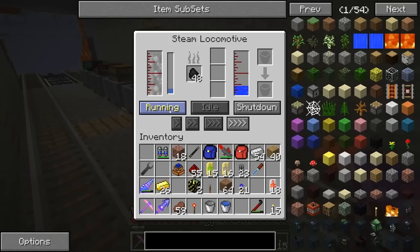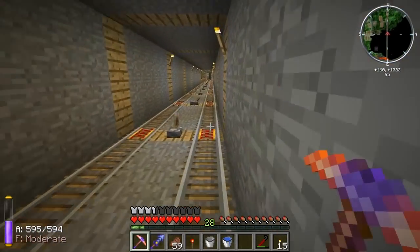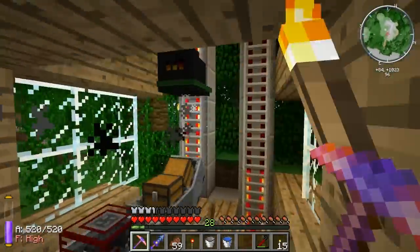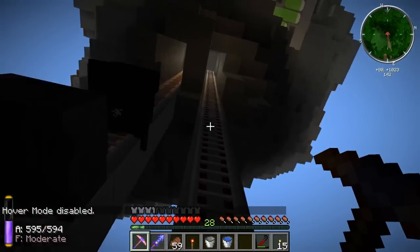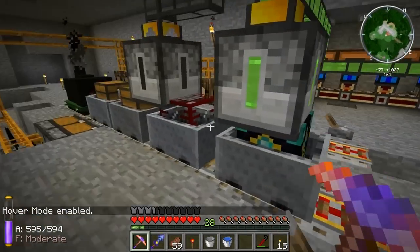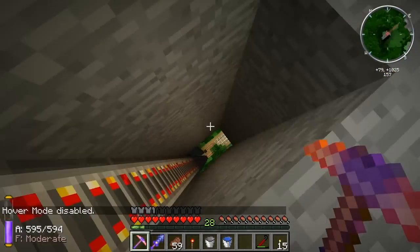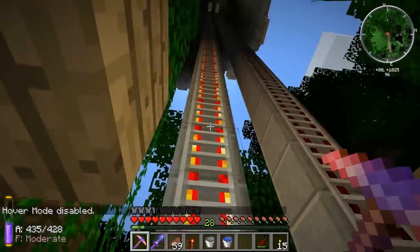Another thing I'm wondering about with these locomotives - do they go up the elevator tracks? Because I had a lot of trouble with that before. I found five carts was the maximum I could do. These I'm not sure what's going to happen. Oh yeah, it's going. I want to make sure it can go up and down still. Oh, that car jumped in the air - that's not a good sign. And it's going down. I think we were just lagging. Oh no, it did split. Darn. Why did it split? Yeah, that didn't work. Hmm.